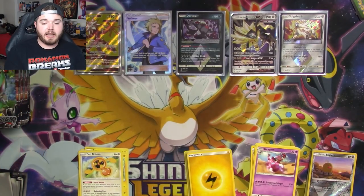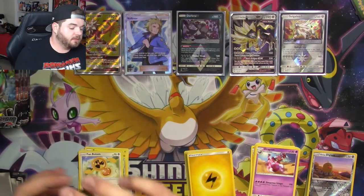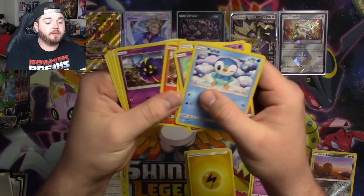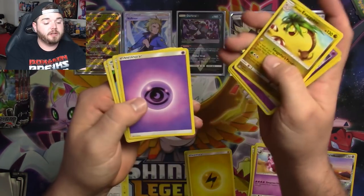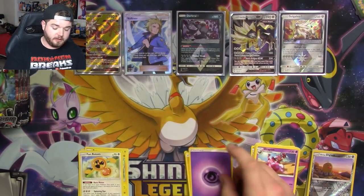Got another green code — we've got a Cosmog, a big long neck Drampa, and that is all.